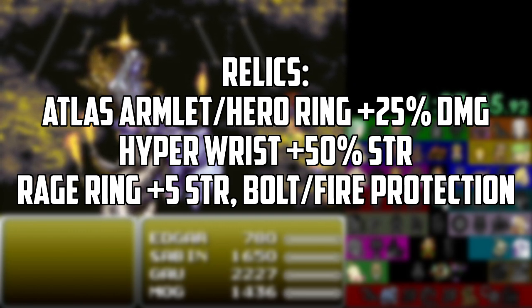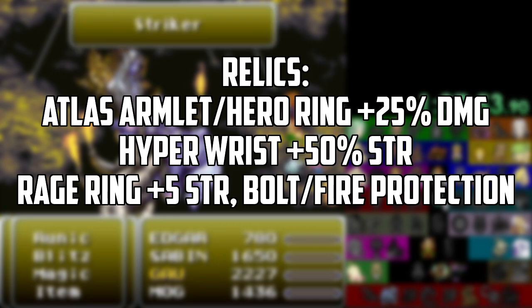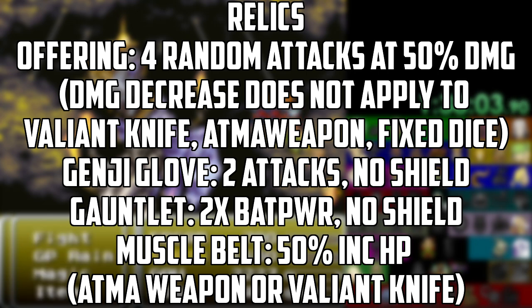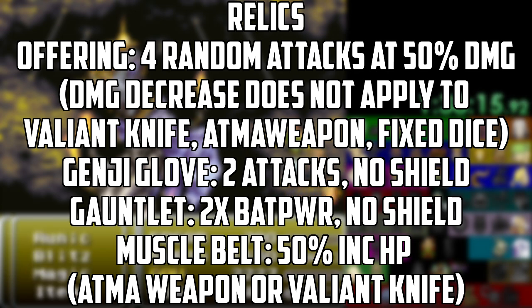Other damage-boosting relics include the Hyper Wrist, which gives 50% bonus strength, and the Rage Ring, which gives plus five strength along with elemental protections to fire and thunder. Remember that Fixed Dice doesn't use strength in its damage formula at all, so do not use any of those relics with Fixed Dice — they'll be as useful as a screen door in a tornado. The Offering allows you to attack four times per turn at the penalty of each attack doing only 50% damage — essentially like two full attacks — but it's untargetable, so be careful especially in the final battle where the order of killing boss parts matters.